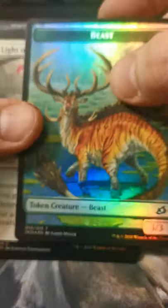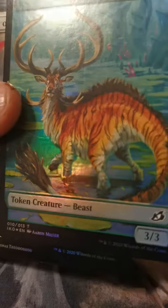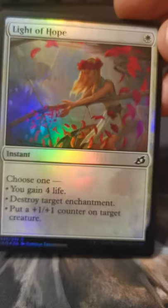Can't film your first unboxing video without a few hiccups, right? Foil beast token — let's get that in the camera. Got some running lines on it but that's okay, it's just on the token hopefully. We got a human soldier on the back of that guy. Sweet token! All right, next up is a Light of Hope.